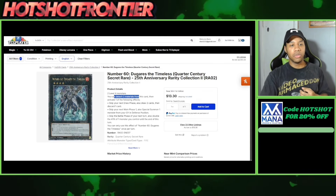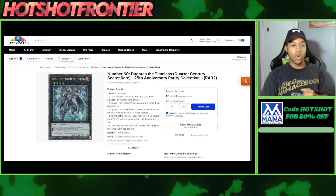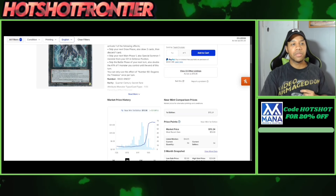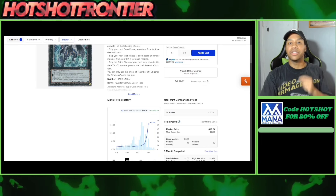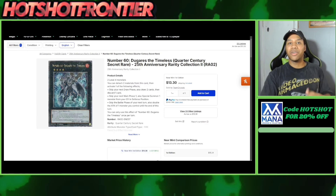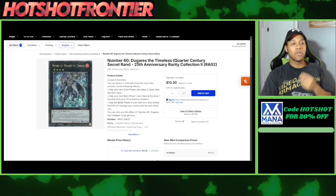If you don't know what this card does: you discard two materials from this card and activate one of the following effects — skip your next draw phase and draw two cards and discard one; skip your next main phase one and special summon one monster from your graveyard in defense position; or skip the battle phase of your next turn but double the attack of one monster you control until the end of this turn. You can draw more cards, summon something back from your graveyard, or double your monster's attack and OTK your opponent.